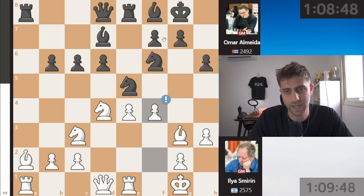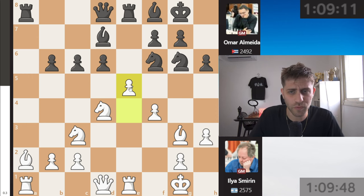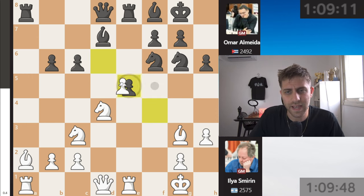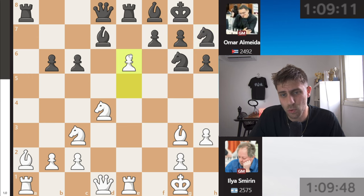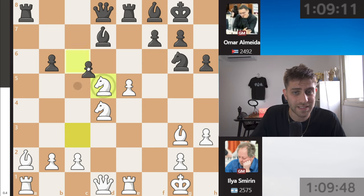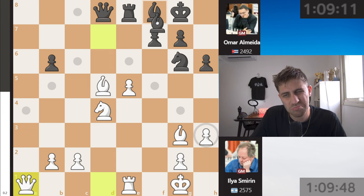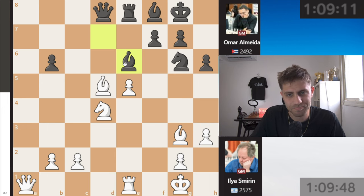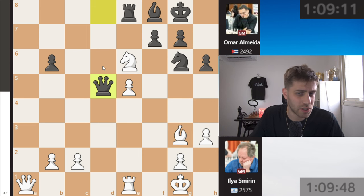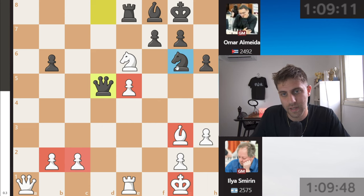A takes, a takes — and it seems that b5, b4, maybe c5 will happen. F4 was played by Ilia, knight g6, and now king h2. E5 was also a really interesting move to consider because you're attacking the knight on f6: d takes, f takes, knight h5, h7 — really bad after e6 probably. Maybe black should have played knight d5 here, but after knight takes, c takes, bishop takes, rook takes a1, queen takes a1, it's not so easy.